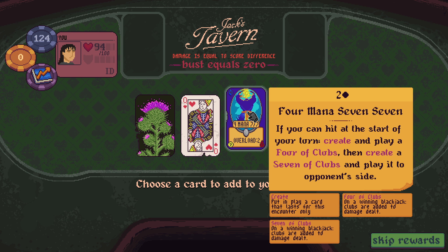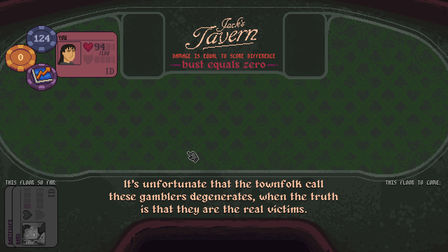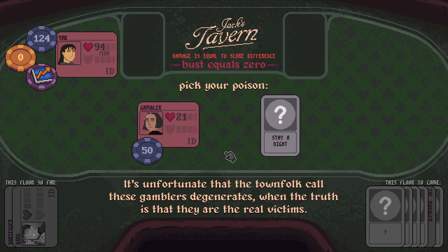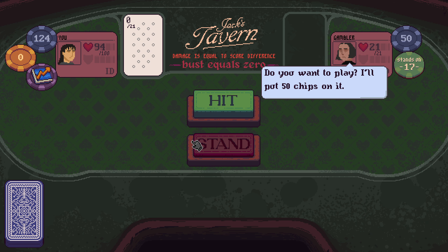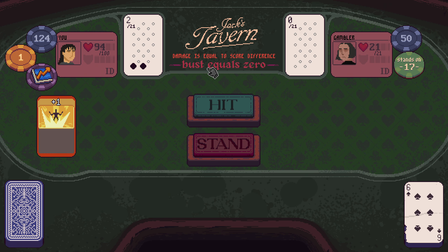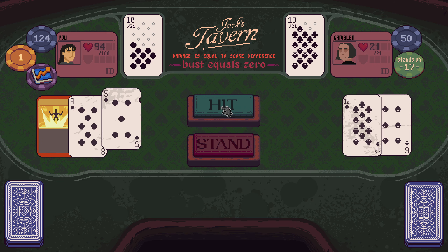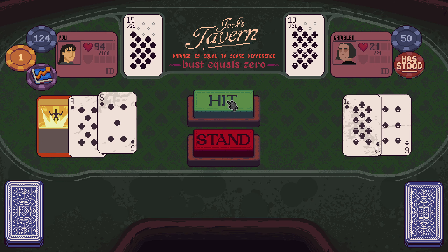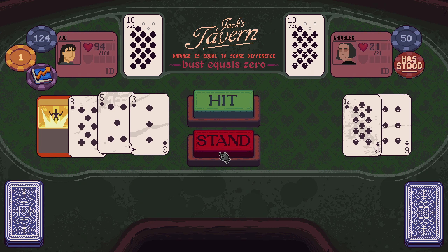I'm going to take this guy — we've seen the four mana seven seven before. Gambler or stay the night? Give me the Gambler. We're still in good health. Choose card to double — itself, to two. Ten, fifteen. Oh dear, we've got a lot of small stuff though.